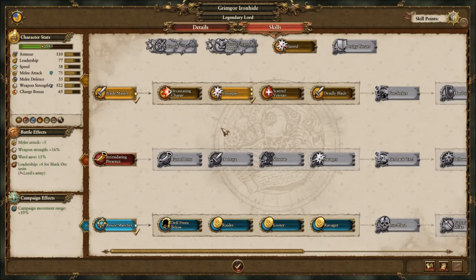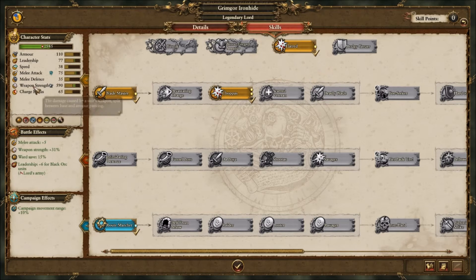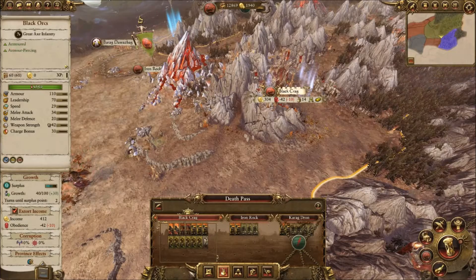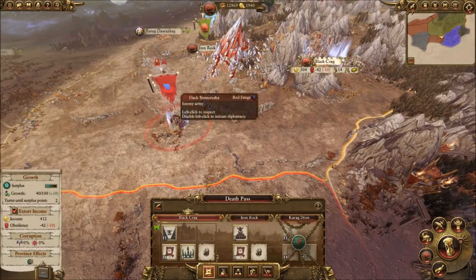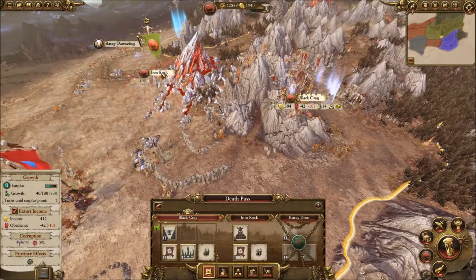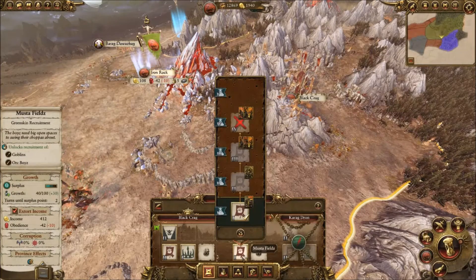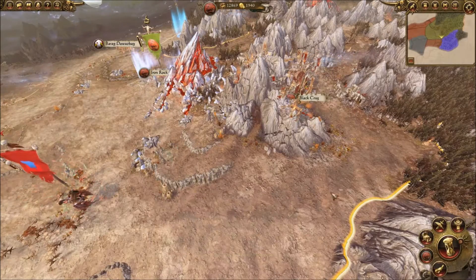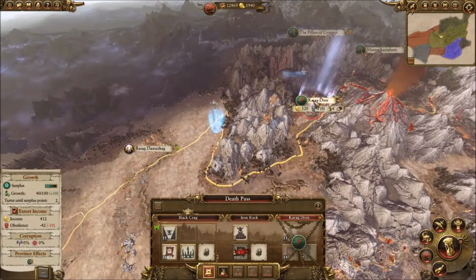We got another level - we could get plus 15 or plus 14 weapon damage. We're going to take Hatred for the plus 15 percent. Weapon damage is now 590, which is nuts. Black Crag has a decent-sized garrison so I'm not worried about the Red Fangs pressuring there. I'm going to demolish one building since we don't need it - we already have one that applies for the entire province.